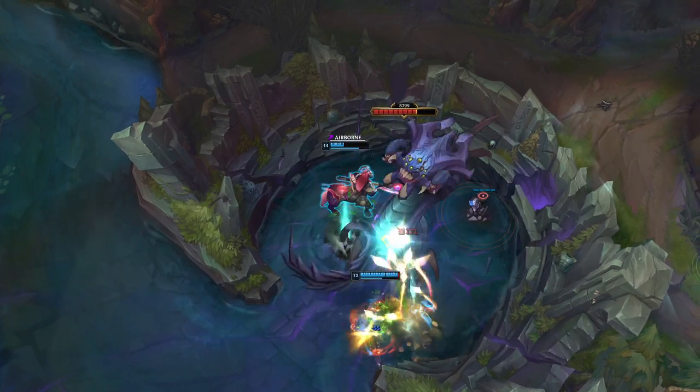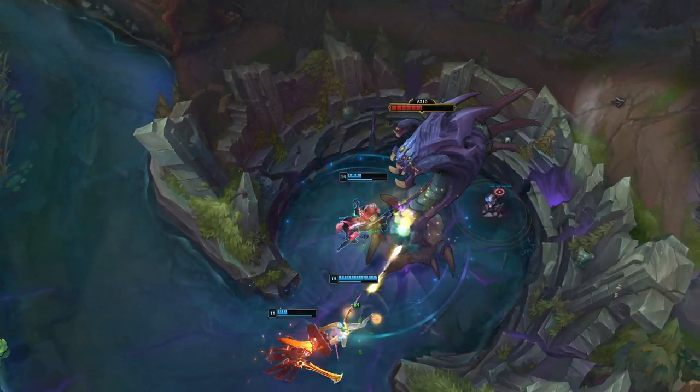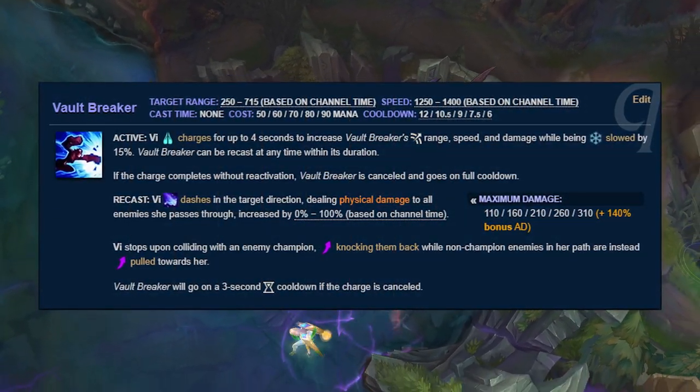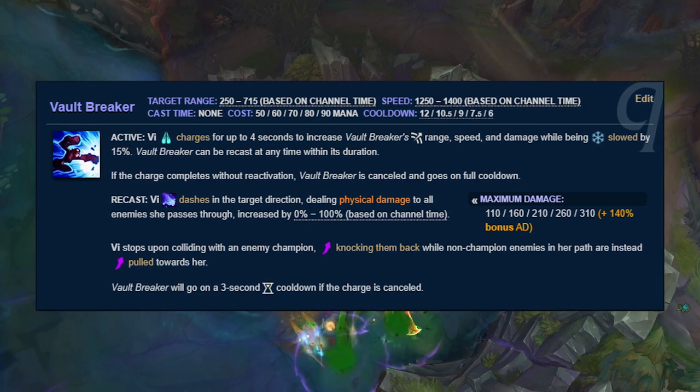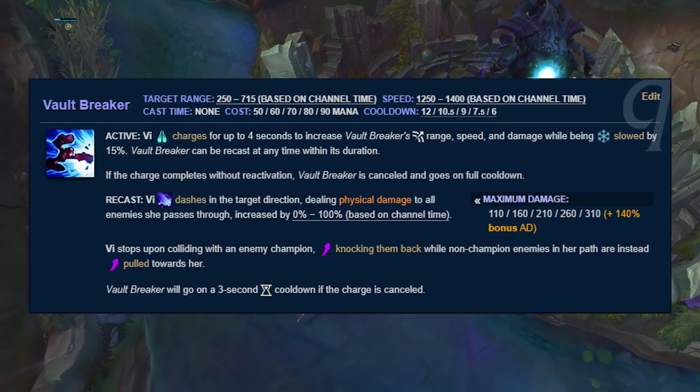Lee Sin's Q is also primarily single target, and if you take Rengar or Evelynn's passive, you can use the stealth or jump to get close to the enemy target anyway. Vault Breaker trades the execute and skillshot in exchange for being a knockback and a free targeted dash.